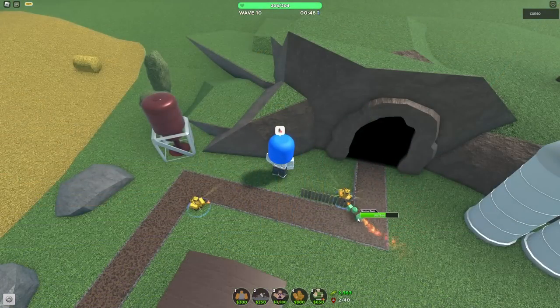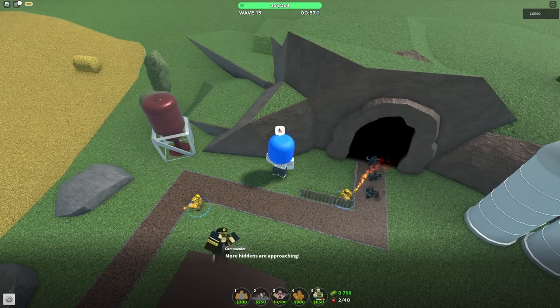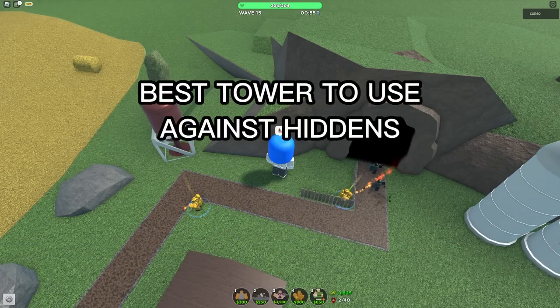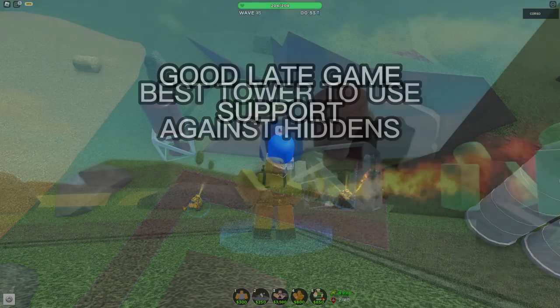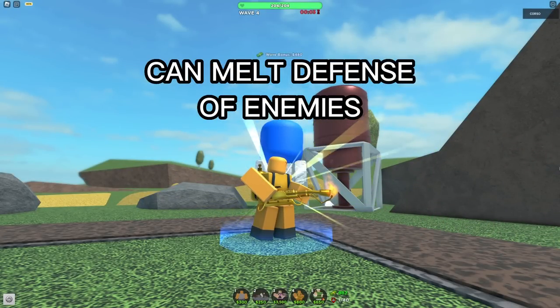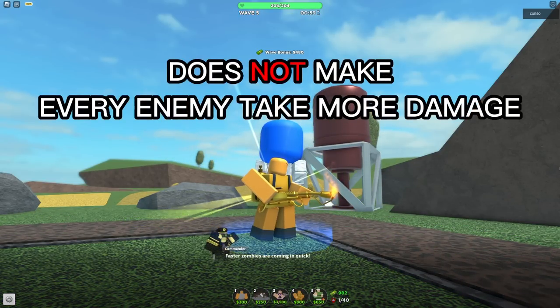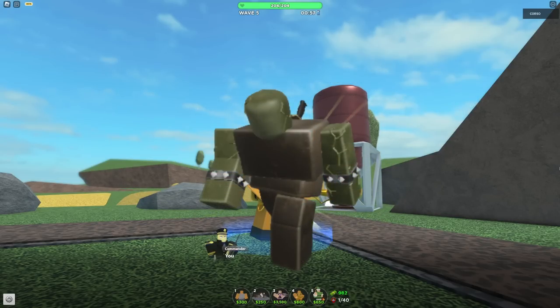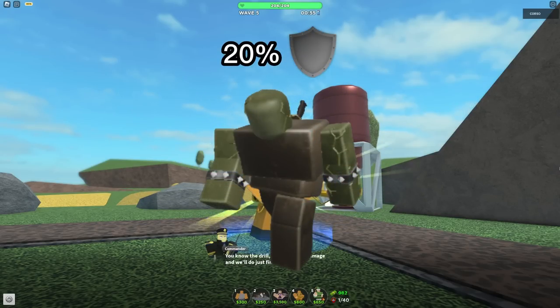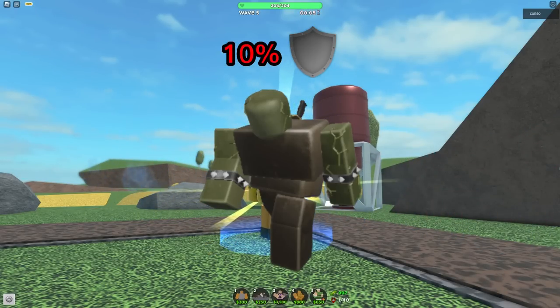While it doesn't have the greatest single target damage, 2 level 2 pyros can handle the level 10 boss really well, as well as easily handle any hidden enemies on waves 13 or 15. It's probably the best tower to use against hiddens. It also has some good late game support, being able to melt the defense of enemies. Many people misunderstand what defense melting does — it does not make every enemy take more damage. Certain enemies, like the giant boss, have an extra defense percentage that reduces the damage they take. The Golden Pyro is able to diminish that stat, allowing your towers to deal more damage against those specific enemies.